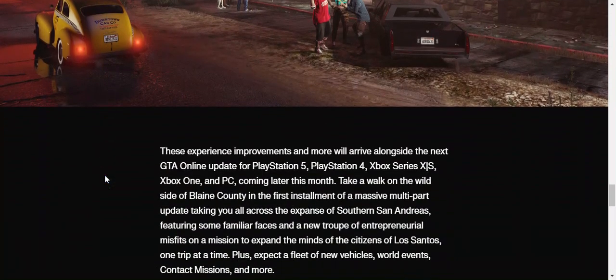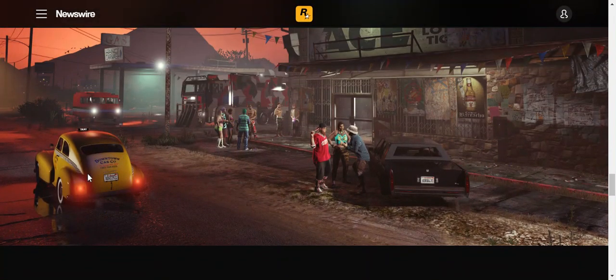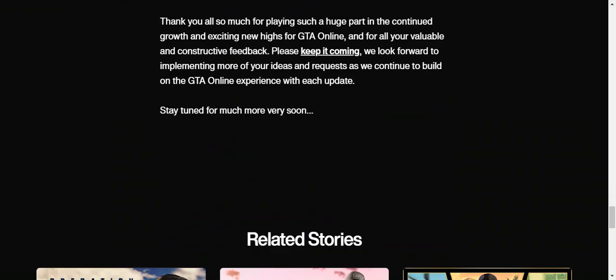Looking at the artwork, I'm seeing what looks like a Journey — but it's painted in this gang-looking paint scheme, so maybe we might get a Journey Custom or something. There's also something that looks almost like a Stafford, though it's been a long time since I've driven one so I'm not sure.